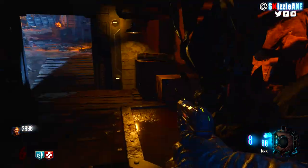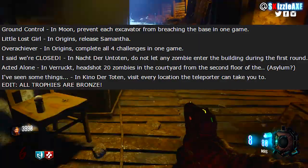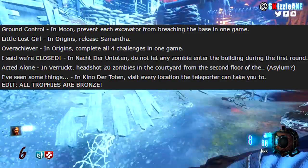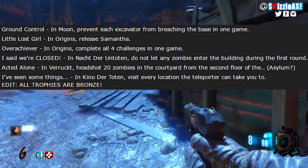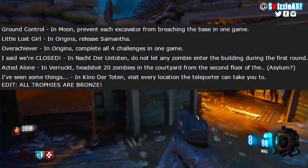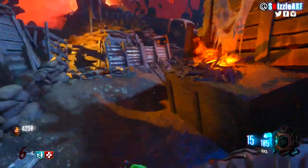'I Said We're Closed' — I'm not sure if I've read this before, so I'm assuming this is a new trophy. In Nacht der Untoten, do not let any zombie enter the building during the first round. We get about 6 zombies in that round so it's going to be pretty easy in my opinion.